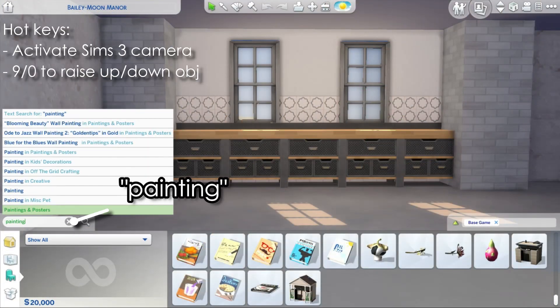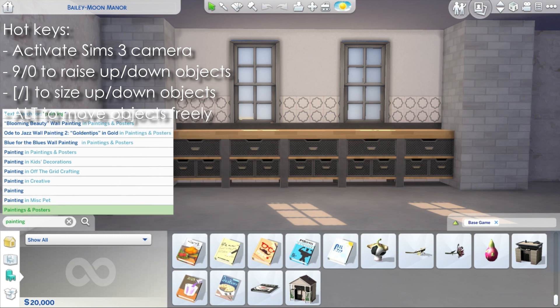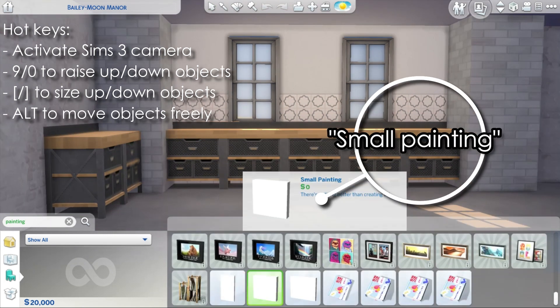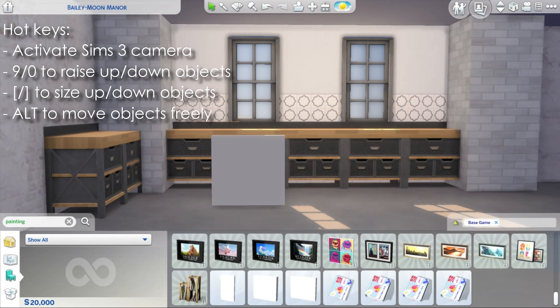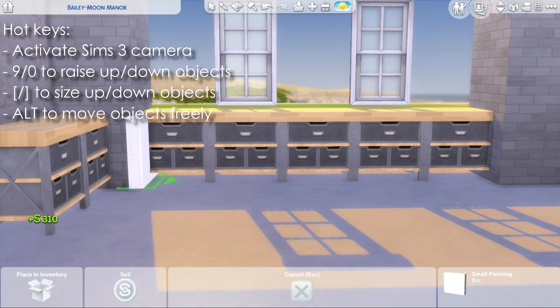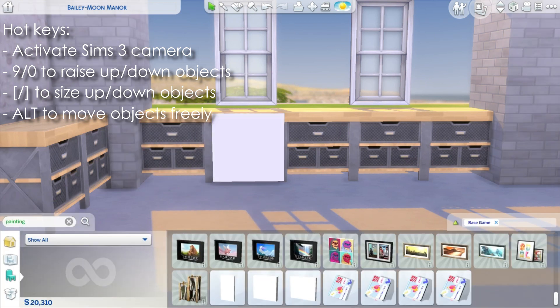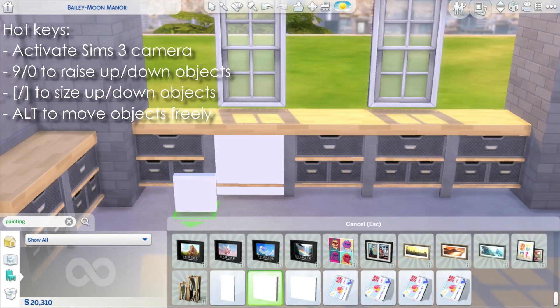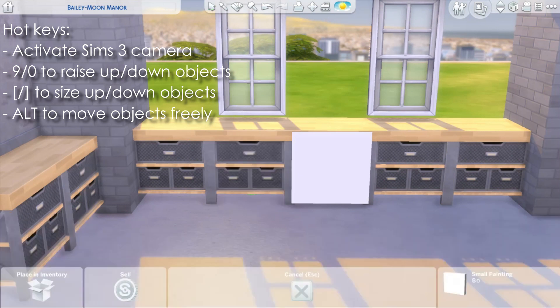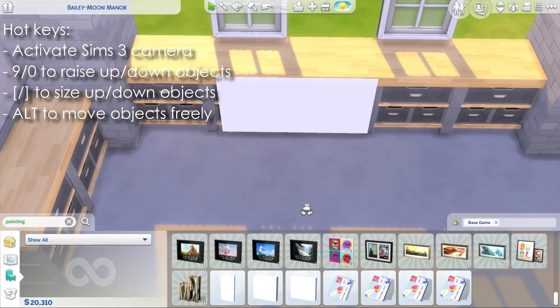The first thing we are trying to do is come up with some more interesting kitchen counters. To do this, you simply have to use a small painting from the debug section of the menu. To find these paintings, you need to type in the cheats I showed previously — "show hidden objects" — and then type "painting" in the search bar.